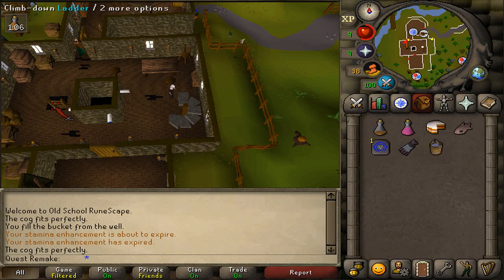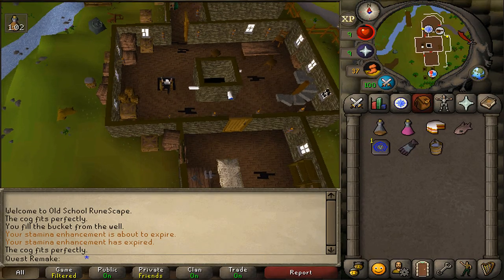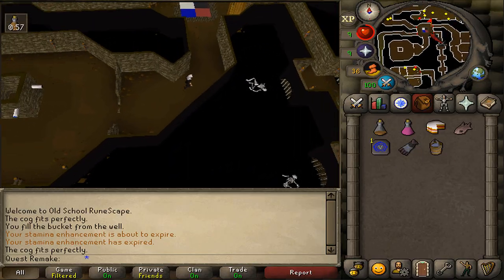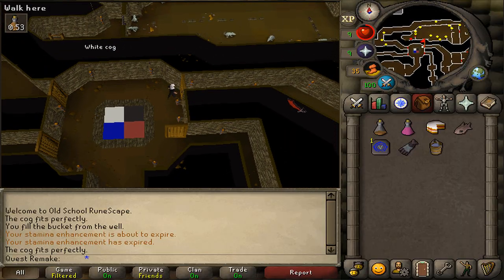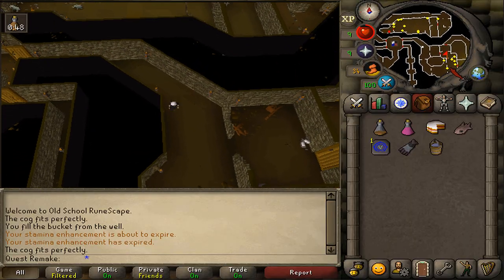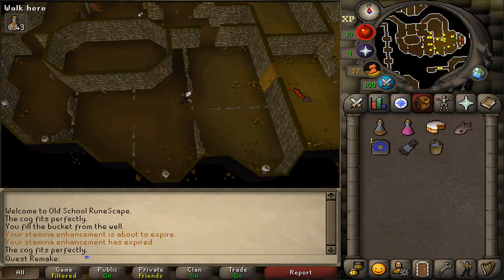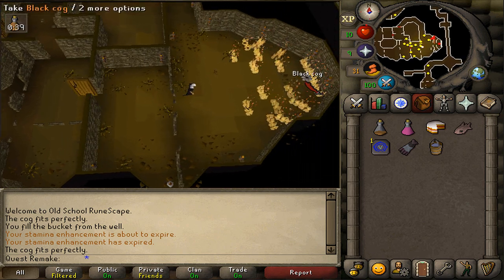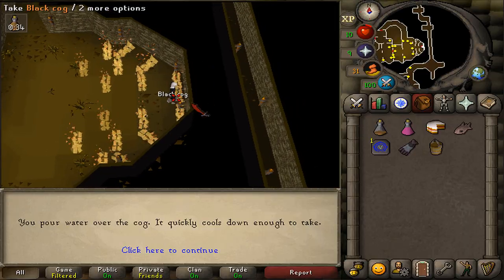Let's go back to the basement. Let's return to the four colored doors and now use our bucket of water by opening the northeastern door, the black one, and follow this path. Let's open this door and at the fire we will find the red dot and the black cog — use your bucket of water on it and then pick it up.